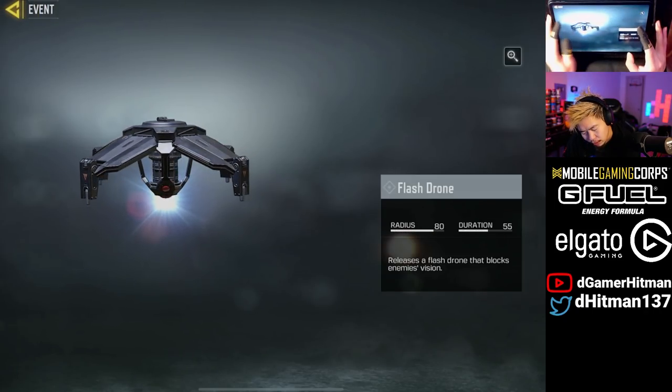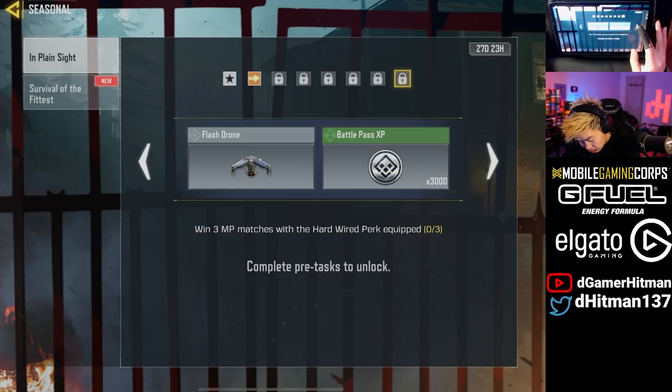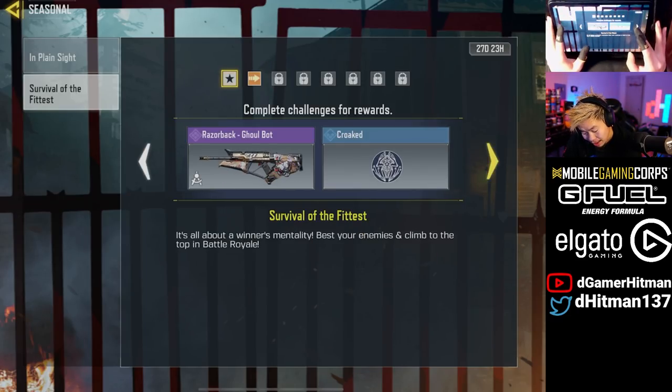I don't know what this is to be honest. We'll try to unlock it probably later today. It looks like a hard walk with the tactical hardwire perk equipped. What is this — give yourself a hidden drone tactical equipment? There you go, tactical equipment — should be interesting.